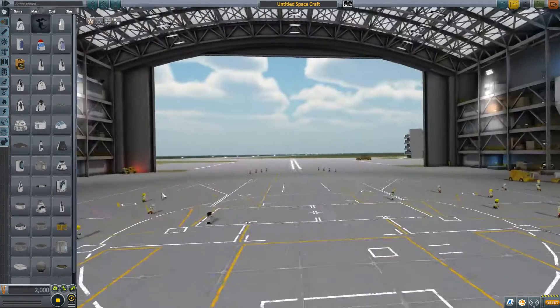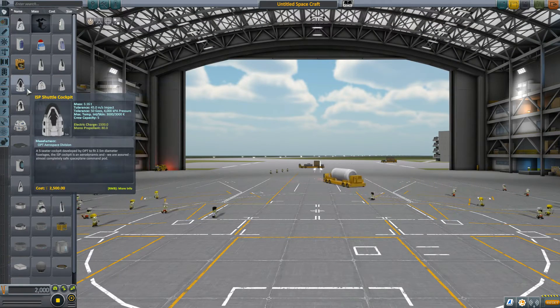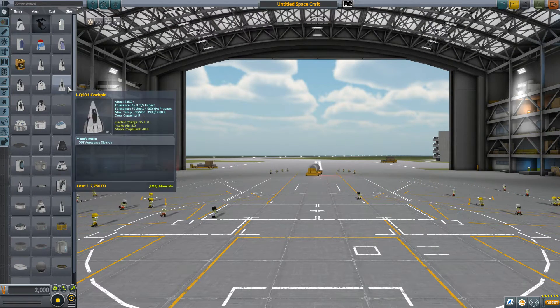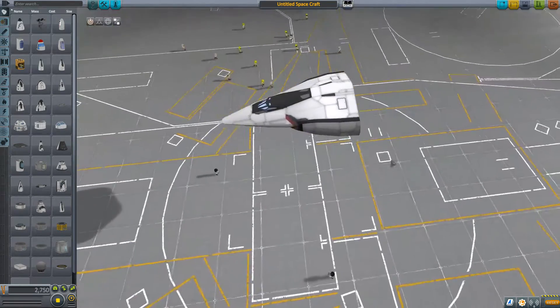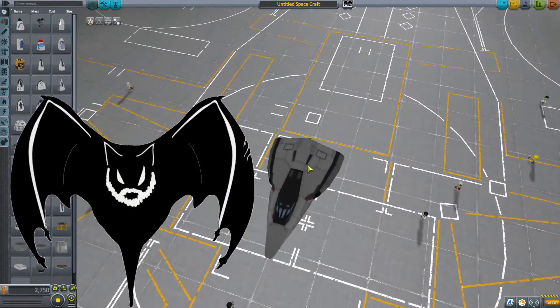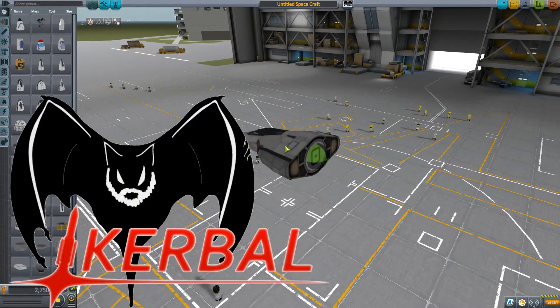Alright, take this, remove! So you take the littlest command pod, you take the biggest engine. What command pod do we want to use? I haven't used this command pod — that looks pretty cool. Let's stick that there, down on the ground. Low to the ground speeder.